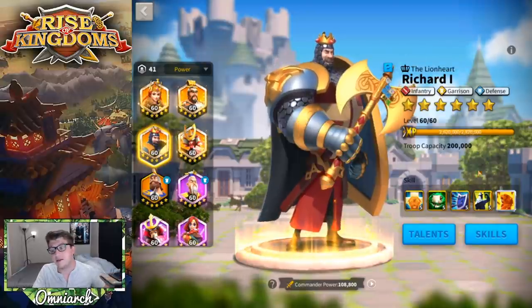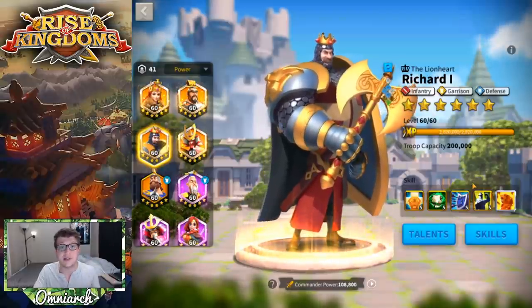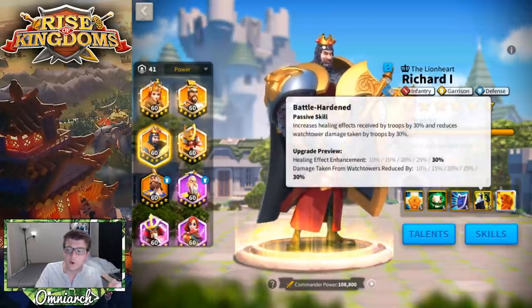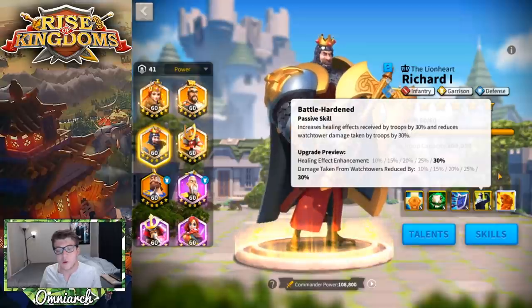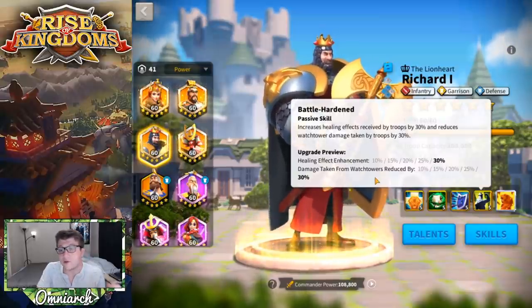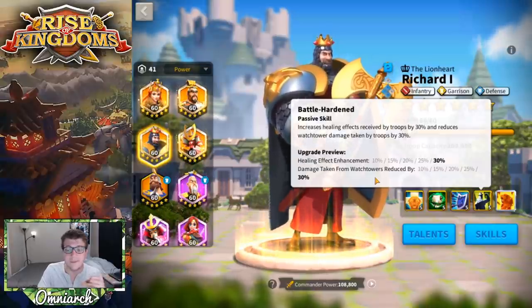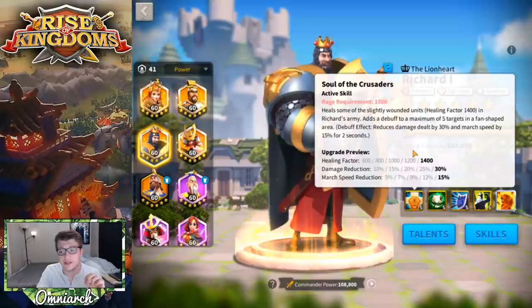I personally brought him to 5-5-5-1 before leveling him further. If you're going to expertise him anyway, that's probably the best way — I want those infantry to have the most stats possible. But if you're going to get Richard to 5-5-1-1 and then focus on a different legendary, that's fine too — he'll still be decent. His fourth skill is called Battle Hardened: increases healing effects received by troops by 30% and reduces watchtower damage taken by troops by 30%.